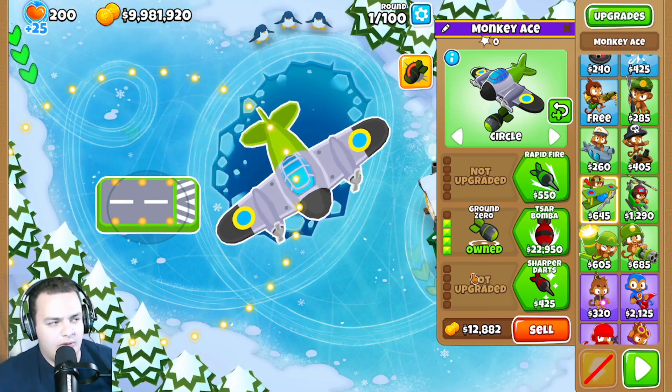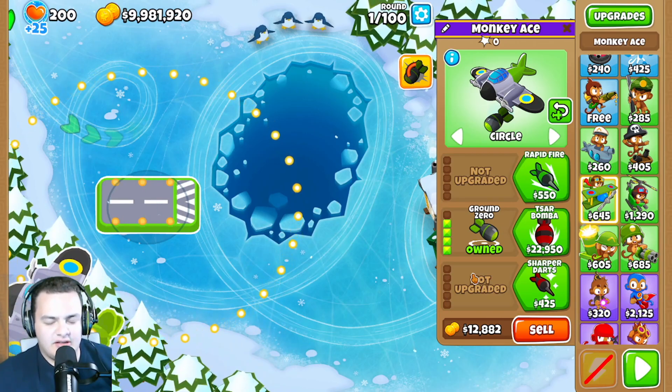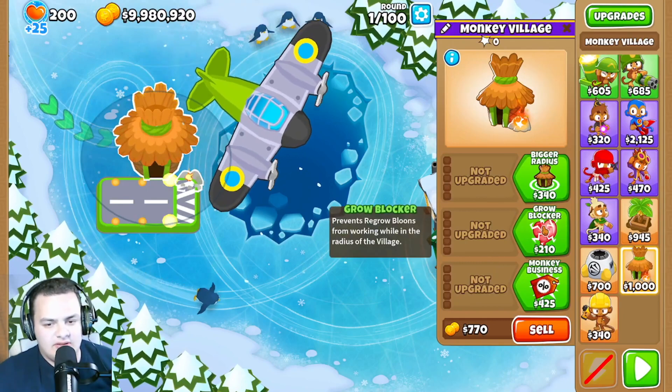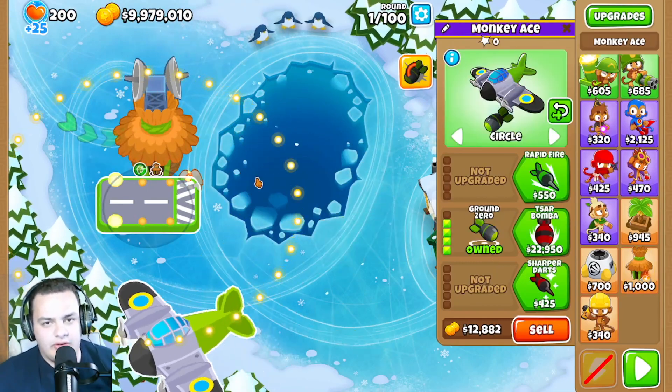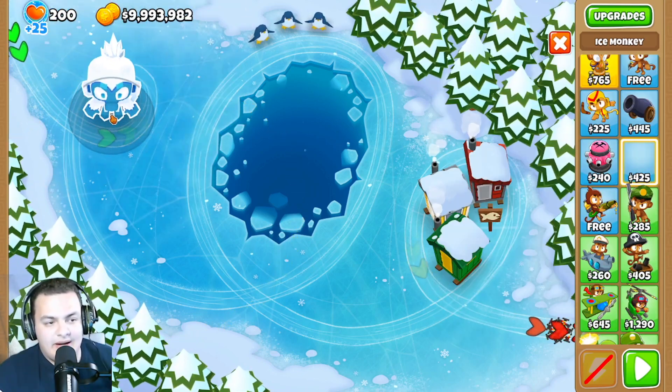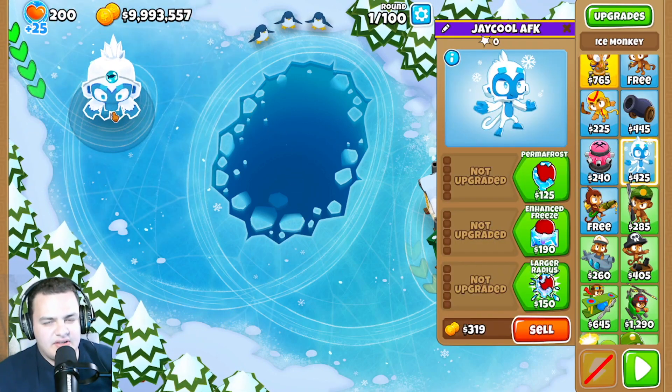They also changed the monkey ace's 4-0-4-0 path to no longer ignore the camo on the phase balloon when it's under the tower's camo detection — so if you have a monkey village giving camo detection it still won't go through that. They made this a little bit weaker against the phase balloon.